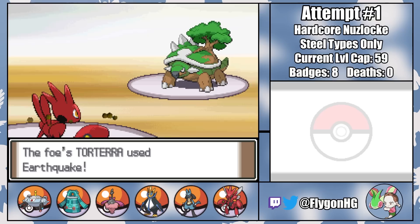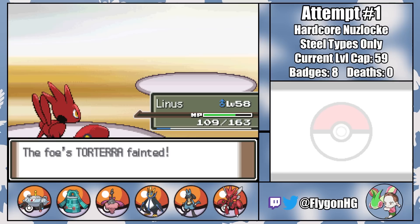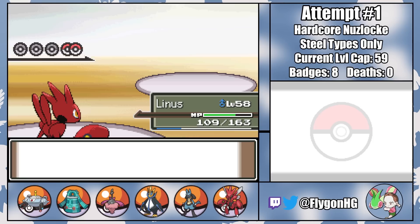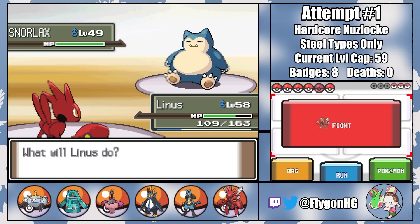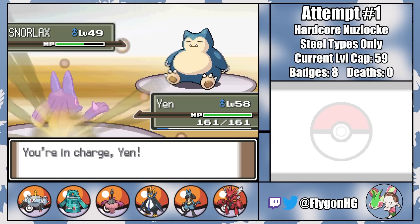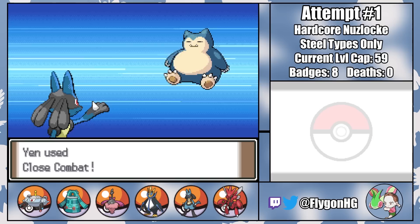I bring in Linus, who moderately tanks an Earthquake. Then we can get a one-shot with Natural Gift — a 70 base power Ice-type move with a held Pomeg Berry. You might be wondering why I didn't just switch to Linus in the first place, but having him take damage here is really bad because he needs to be at full HP to safely switch into a Close Combat from Heracross. Since Rapidash is knocked out, I was hoping Heracross would come in immediately after Torterra goes down, but since it's Snorlax instead, we've got a problem. A U-turn does solid damage to our chubby foe and grants me a switch into Yen, who's holding a Shuca Berry that halves the power of an Earthquake. Then we get a quick kill with a Close Combat.